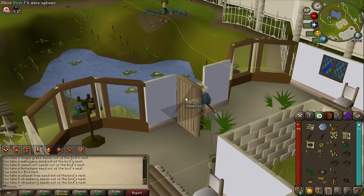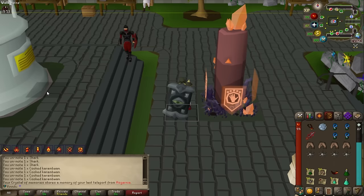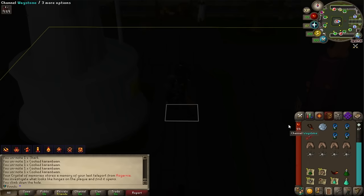Level 93 hunter — just beautiful! I got a Calquat tree seed from the mole, traded with Wyston — awesome.